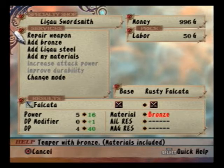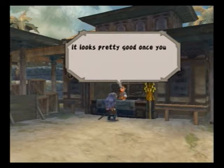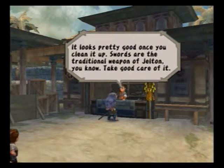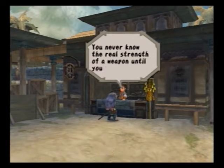Tip number two: if you use up all of the Falcata's DP, you'll have to reforge the material into it. For the start, all the items required will be sold in a blacksmith forge, so this won't be a problem for now. However, it might become one later, so really avoid this.